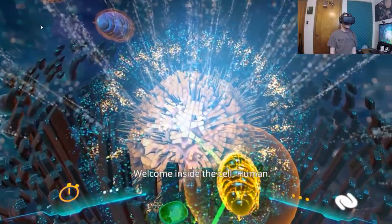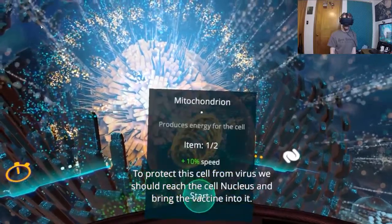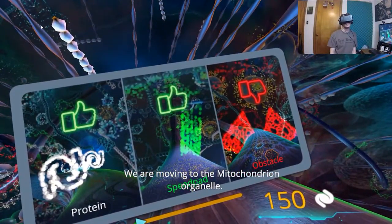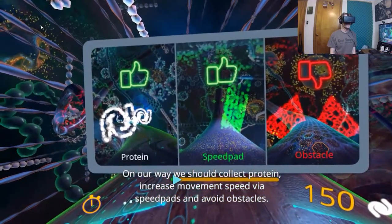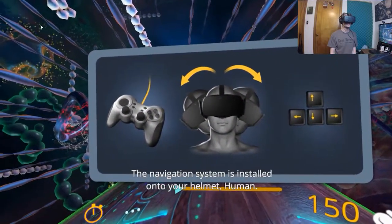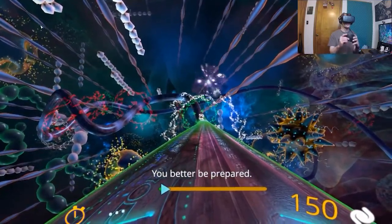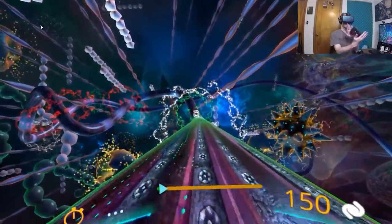Welcome inside the cell. Our patient is suffering from the influenza virus. To protect this cell from the virus, we should reach the cell nucleus. We are moving to the mitochondrial organelle. The navigation system is installed onto your helmet — you tilt your head and you can turn. I'm using the steam controller because it's just easier for me. As you can see, I'm not pushing any buttons.